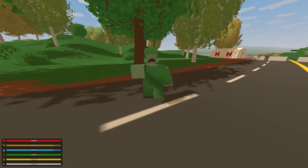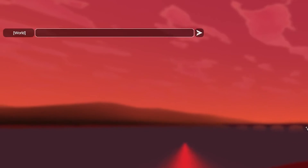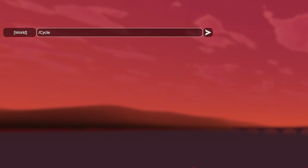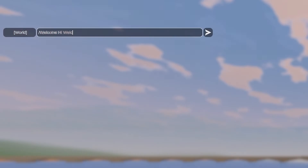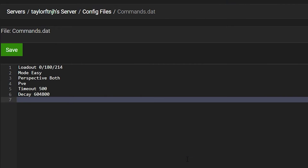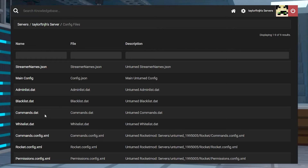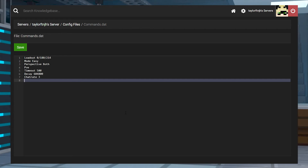Hosting Unturned servers gives you options for many customizable features, like setting the difficulty or setting the times of day and night cycles. These are mainly controlled through commands that an owner can use in-game, but what most people don't know is that there is a way to permanently set some of these commands to change your server. Using the commands file in the config files, you can permanently set commands that will stay active on your server without needing to use in-game commands every time.